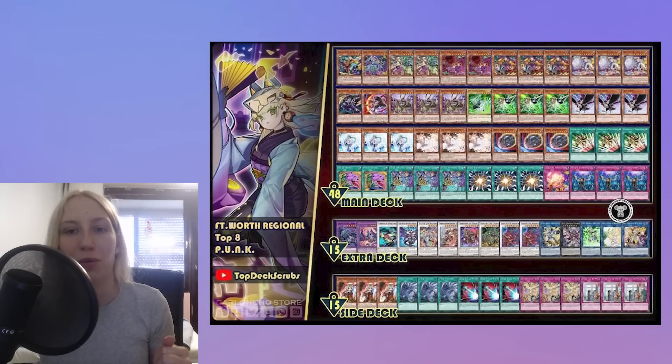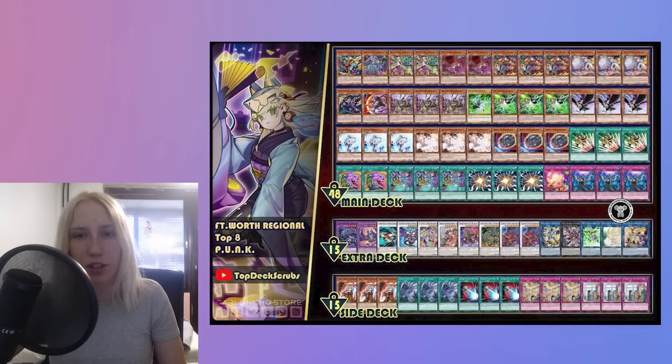The next card I wanted to talk about is Super Polymerization. With Garura coming from Power of the Elements, Super Poly is putting in a lot of work because Garura is applicable into so many different matchups, and it's amazing against Sprite. The extra deck is quite standard for the Punk deck. The side deck has 'There Can Be Only One' as a floodgate, and other stuff is pretty basic. This deck played Nibiru as well, which I think should probably be a side card moving forward, but we'll see.